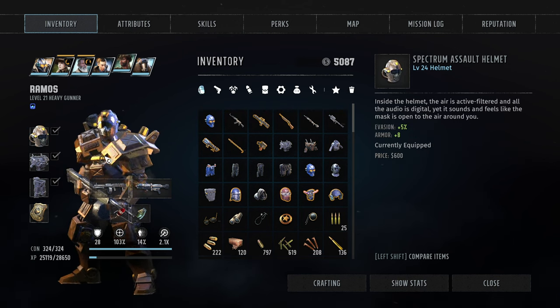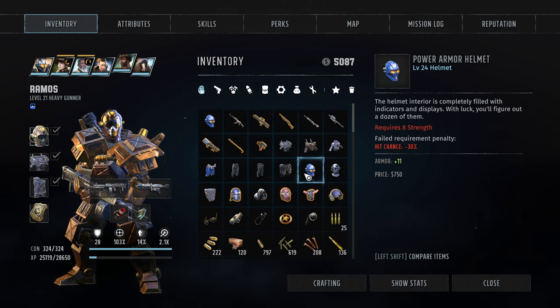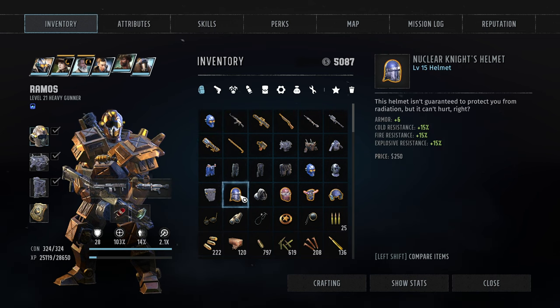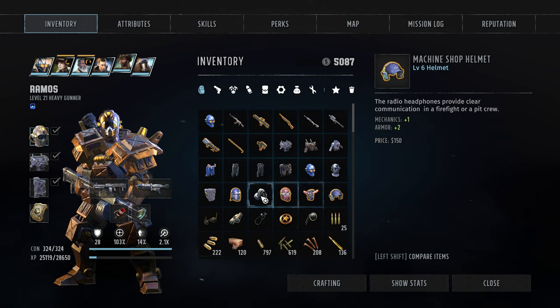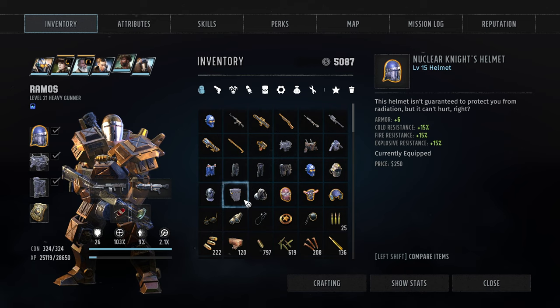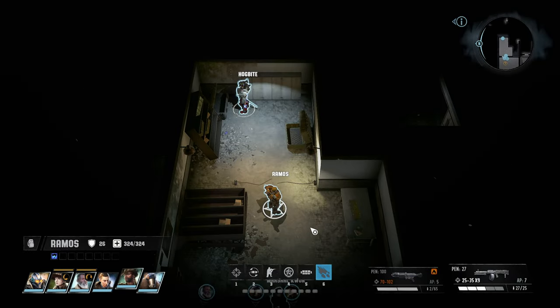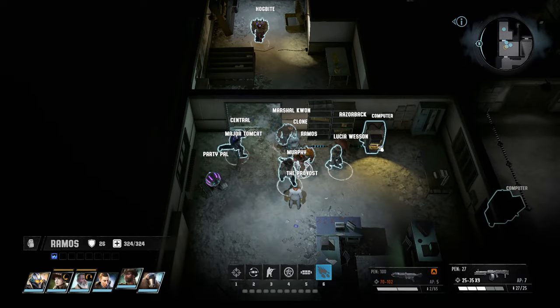He doesn't have 8 strength yet. Once he does we can give him the power armor — cool to find another power armor helmet. Not 100% sure about the evasion thing though, so we'll figure that out as we go. For now we're taking elemental resistances.